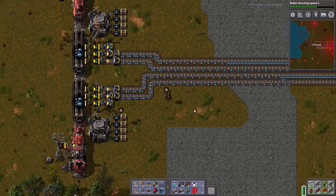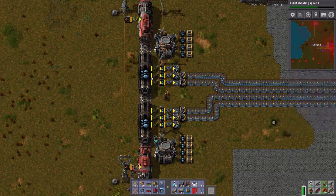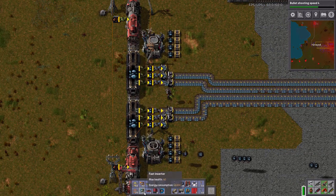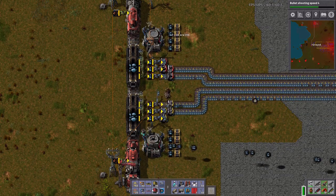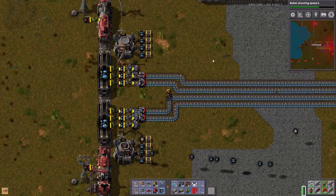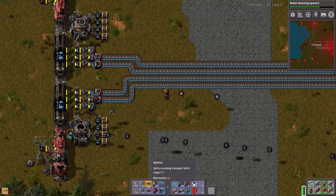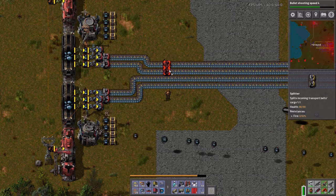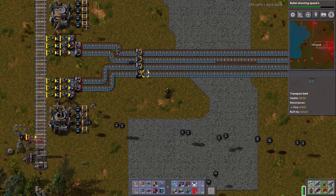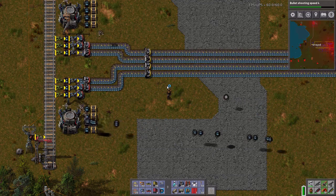There we go. Now that we've got this, let's make these fast splitters. And what I want to do — I've got to remember how to do this. It goes like this... how does that pattern go?